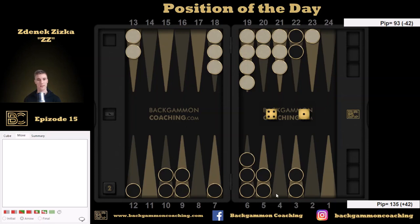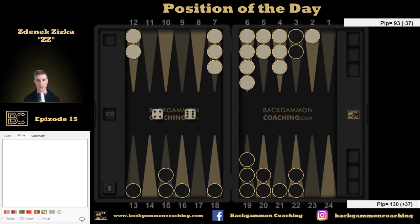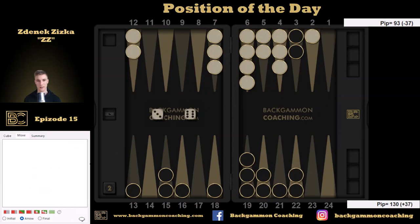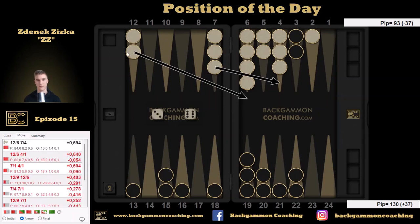I've got two choices. I can slot my 4th point, but I'm expecting him to play from this point. After playing 9-4, what else can I expect? If he rolls something like 6-4, well, he's playing from the 12th point. If he rolls 6-3, he's playing from the 12th point again. So this is what I can expect.